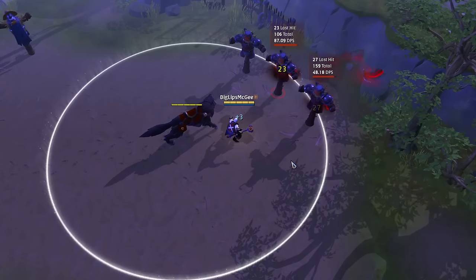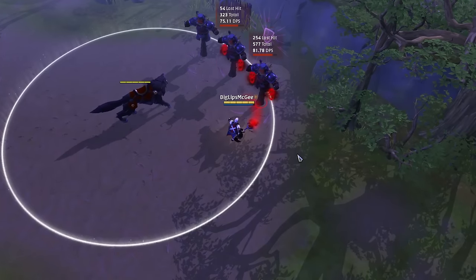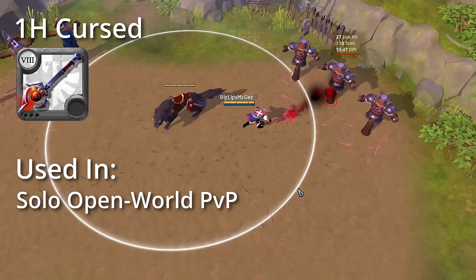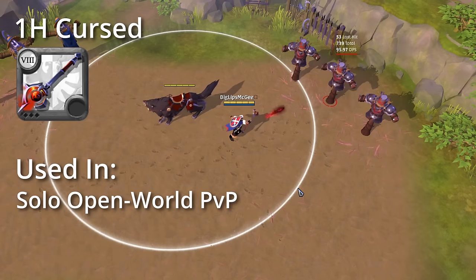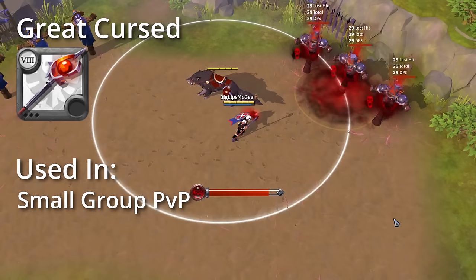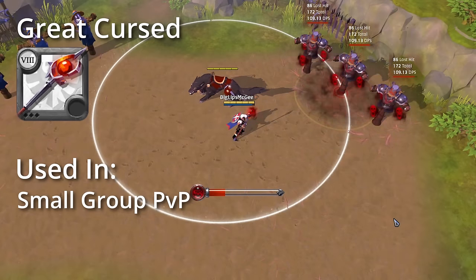Starting us off, we have the Cursed Staff weapon line. Cursed Staffs are ranged weapons that rely on high damage over time effects to slowly kill off opponents. First up is the One-Handed Curse that consumes damage over time stacks to do a big burst of damage. Its main uses come in solo, open world PvP. Next we have the Great Cursed Staff which excels at putting the damage over time curses on many enemies very quickly, and it is mainly used for small group PvP.